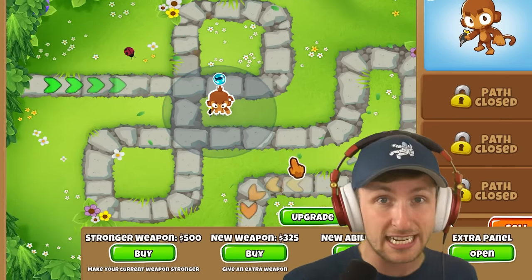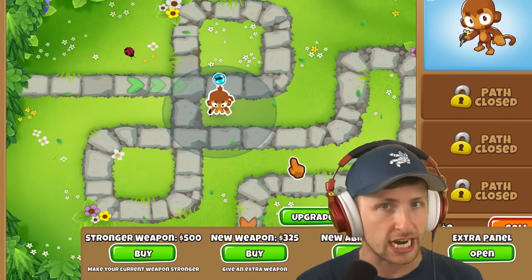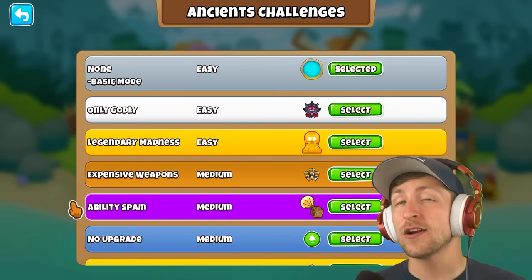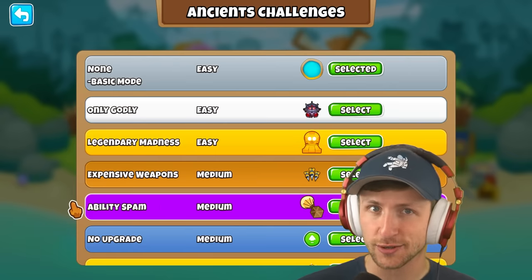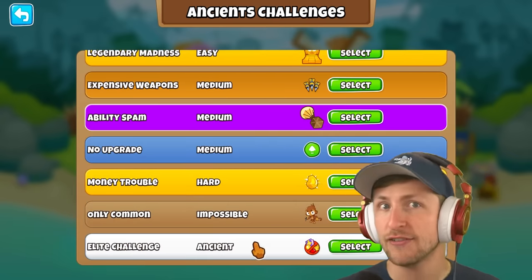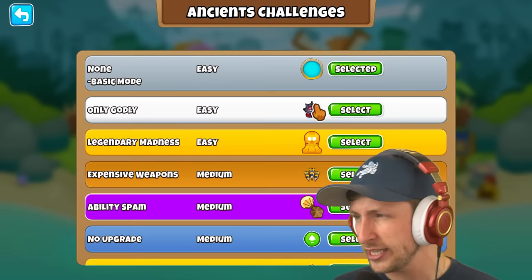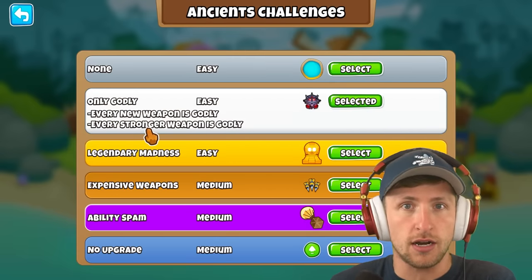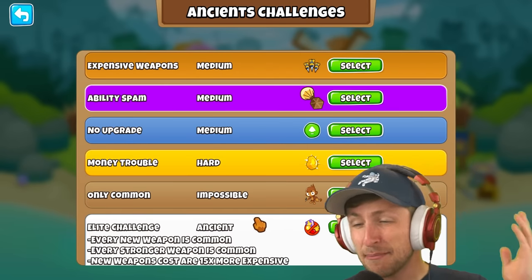You can also spend money to increase the amount of luck the tower has, giving you more chance to receive higher rarity things. In the newest update, there are now eight brand new game modes ranging in difficulty from easy all the way down to ancient level difficulty, where the easy difficulty is literally only godly paragons — every new weapon is just a paragon. Where the hardest difficulty is impossible.